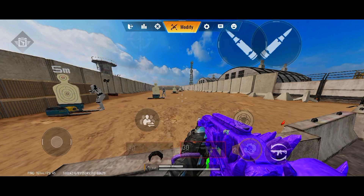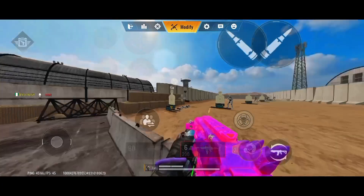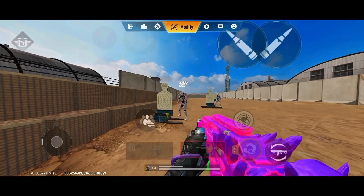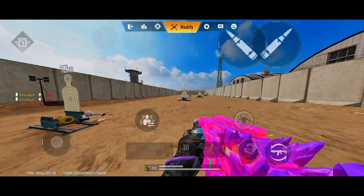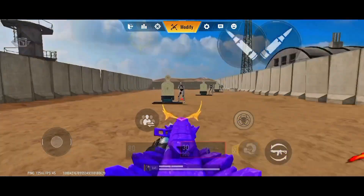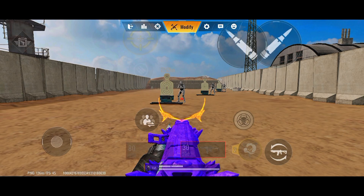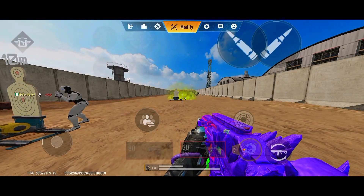Hip Fire mode is when you go ahead and shoot at the enemy without aiming. That's the two different things about ADS and Hip Fire. Also, let you guys know — in some weapon grinding, if you're grinding for a specific challenge, they will tell you to kill the enemy with Hip Fire mode. Note that the scope button represents ADS, which is aimed down sights before you shoot. Make sure you know which one you're using.